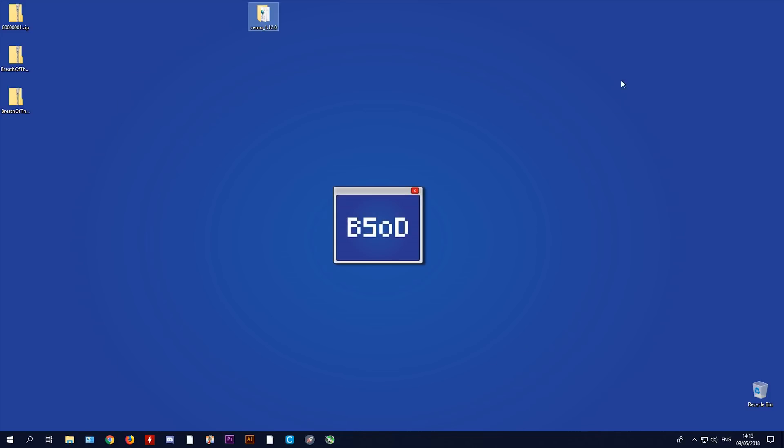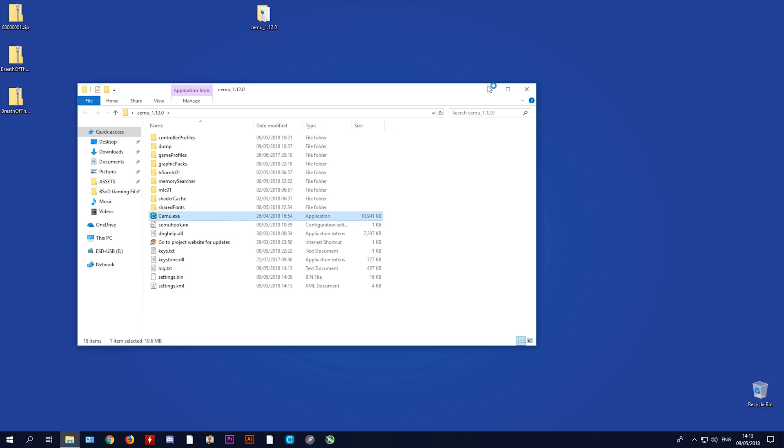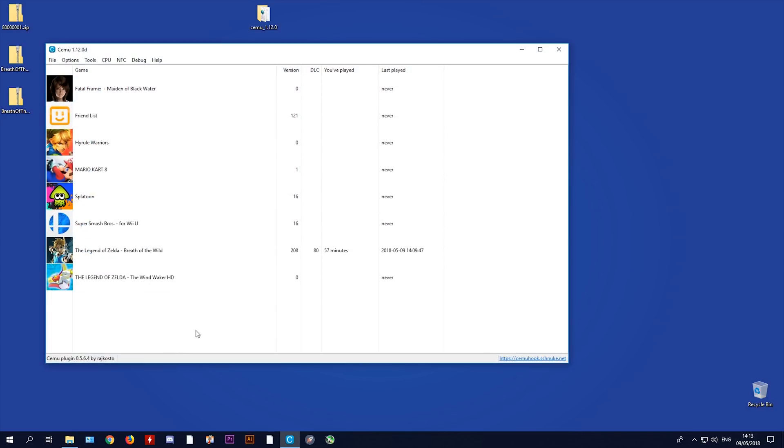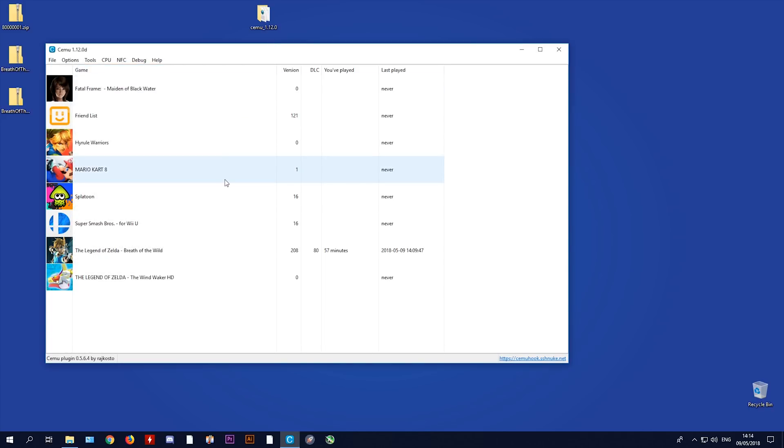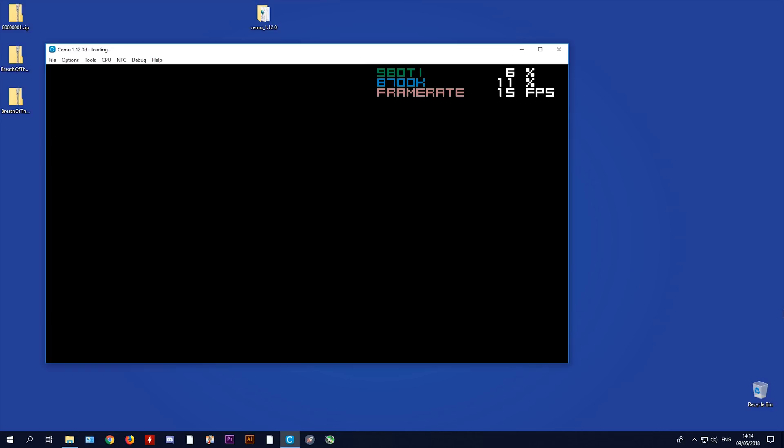Now I'm going to close Cemu and reload it, this time turning on some graphics packs to help with performance. I'll go to Options > Graphics Packs and enable No Depth of Field for a small performance boost in combat. I don't need regular resolution shadows since we're already at 720p, and I'm going to turn on FPS++ to see what stock configuration performance is like. Most other enhancement packs don't improve performance and some can actually drop it by one or two fps.